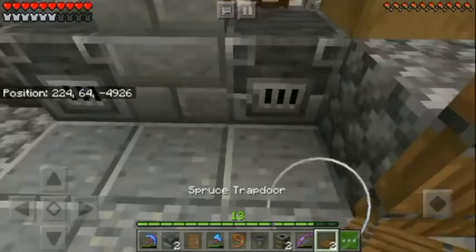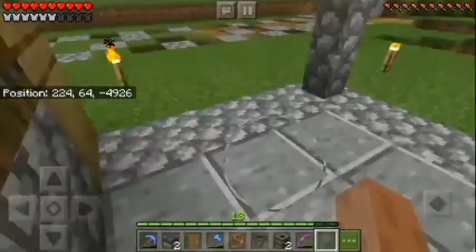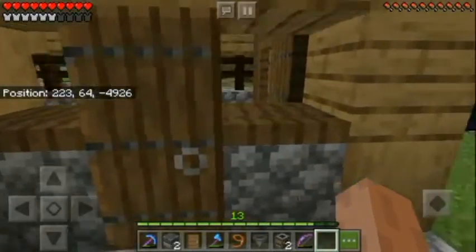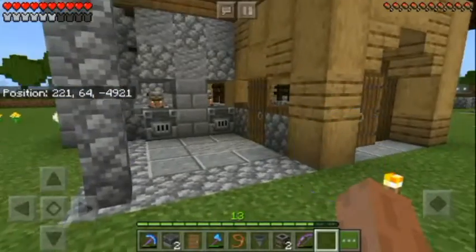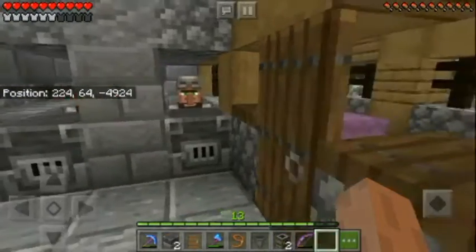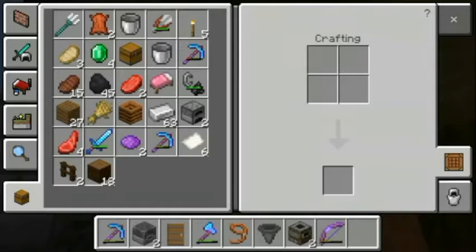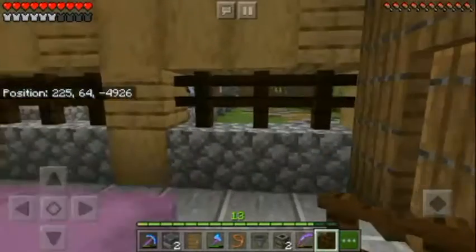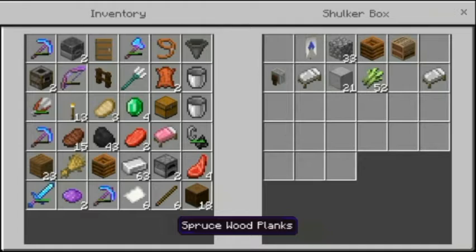We put the trapdoors the opposite way. Yeah, that's it — that's what we want, and we can leave that open. That's kind of cool. Leave a comment if you like my trapdoors as a window. Maybe we can use the same here — when the shop is open... nah, it's too much. Just like this. Maybe we can use this here like so, and then have a lantern hanging down there — that sounds kind of cool. Let me make some lanterns, I got iron here.